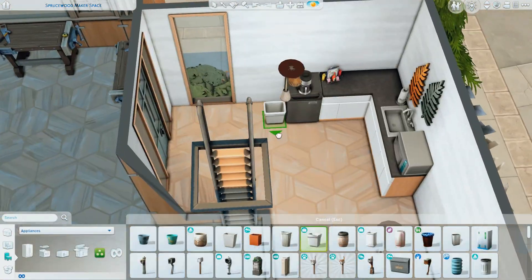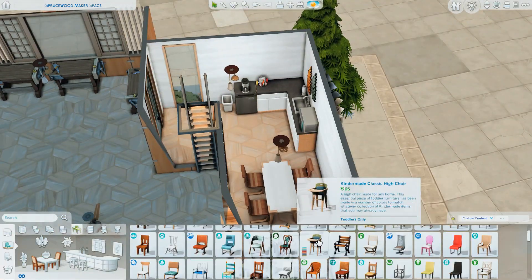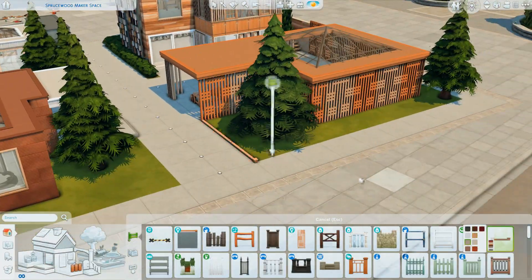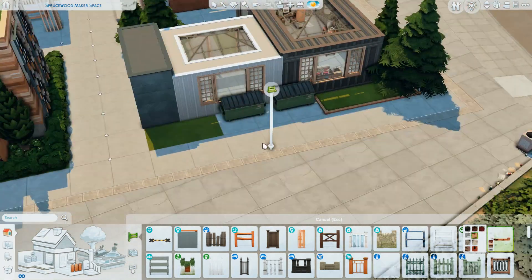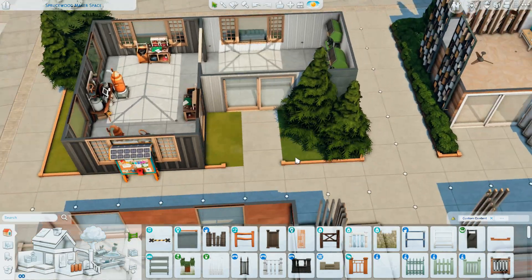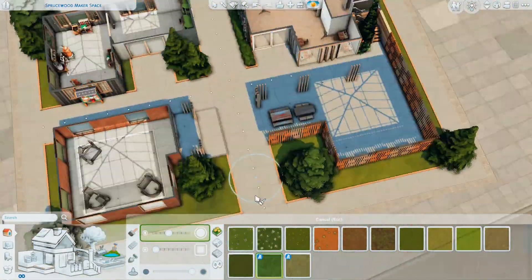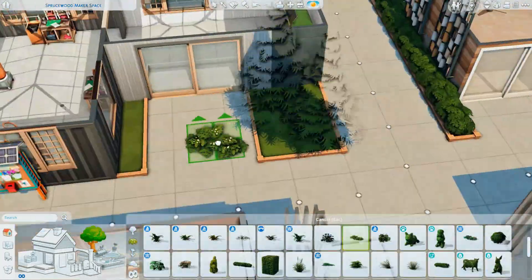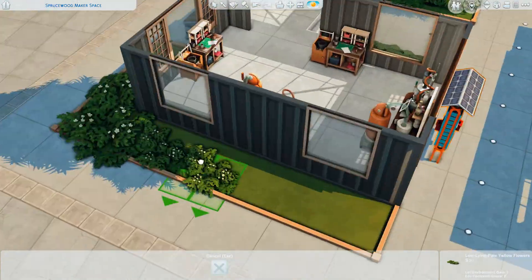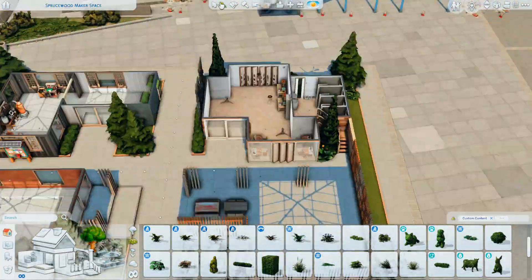This lot also has a couple of easels up on the second floor open space, a tiny kitchen where Sims can grab snacks if they're here for a while, and a couple of high chairs. On the first floor of the main building I put a lot of kids' stuff — activities for kids and toddlers — something I did across all lot versions. This community space always has plenty of activities for kids so Sims can bring them along while they work.